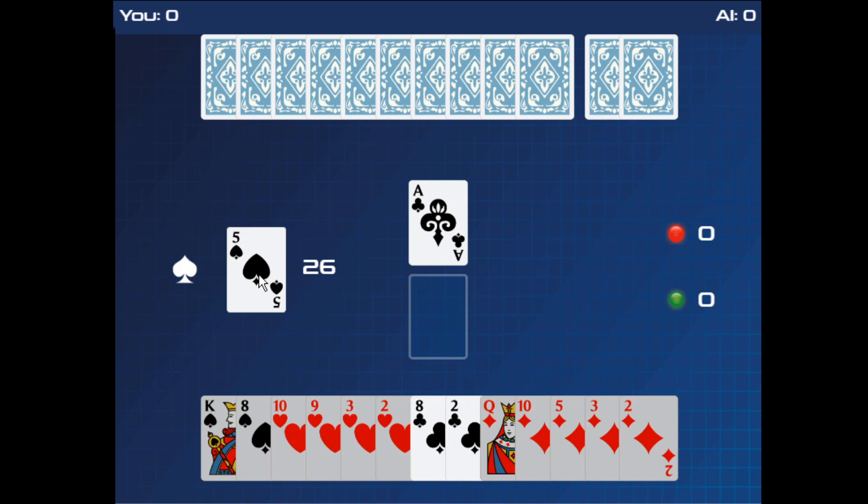There are two stages of German Wist. The first stage is to better the 13 card hand you were dealt. In the second stage, you want to win as many tricks as possible. A trick is created by each player playing a card into the middle. The winner of the trick is the player with the highest ranking card. Cards are ranked from highest to lowest: Ace, King, Queen, Jack, 10, 9, 8, 7, 6, 5, 4, 3, 2 — just your standard ranking. Trump suited cards outrank all other cards. The trump suit for each round is the suit of the first card flipped up from the deck after the deal. So the 5 of spades was flipped up, therefore the trump suit is spades.